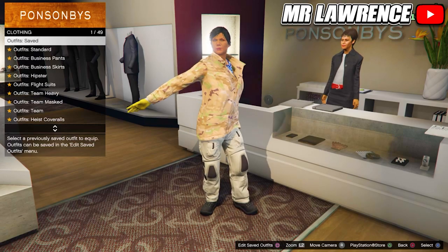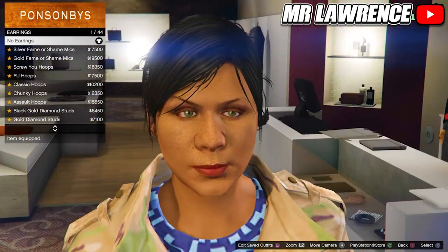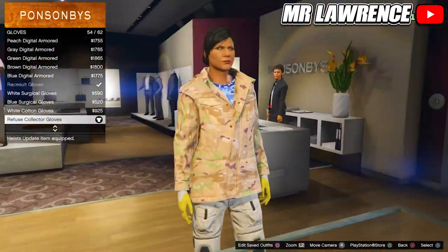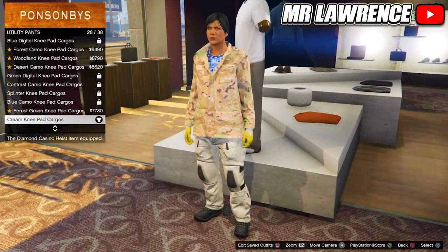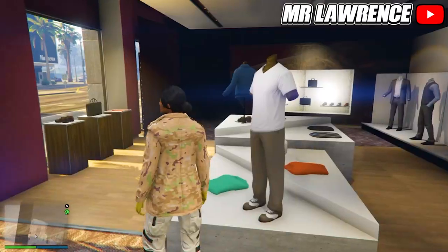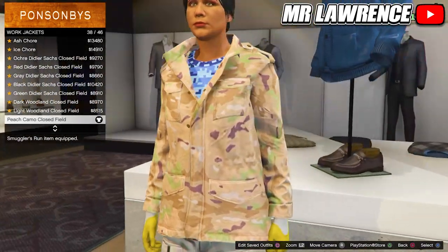First go to the accessories and make sure that your character isn't wearing earrings. Then go to gloves and equip the refuse collector gloves, number 54. Now head over to the pants, go to utility pants and purchase the cream knee pad cargoes. Then come over to the tops, scroll down to work jackets and purchase the peach camel closed field, number 38.